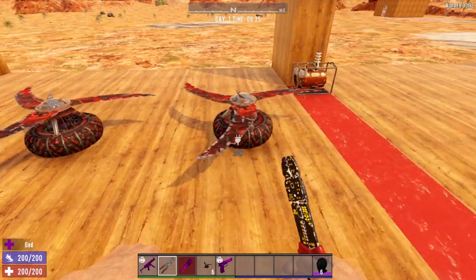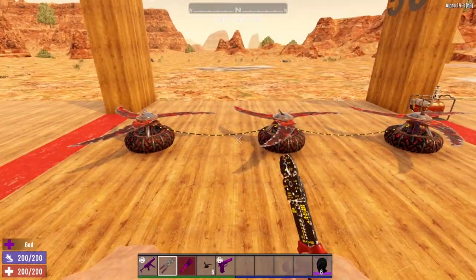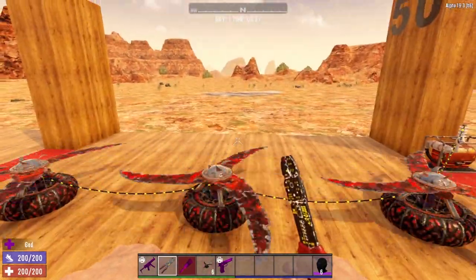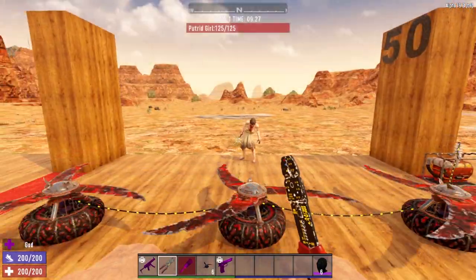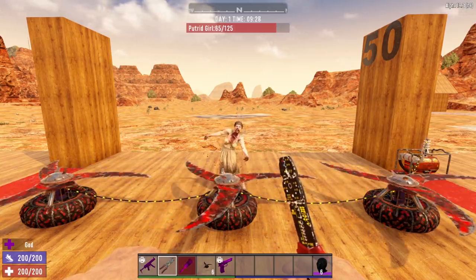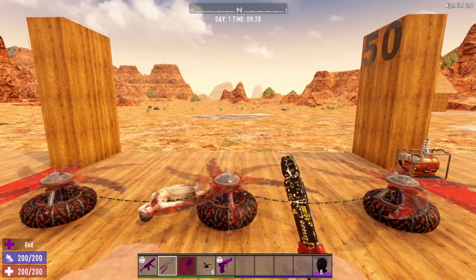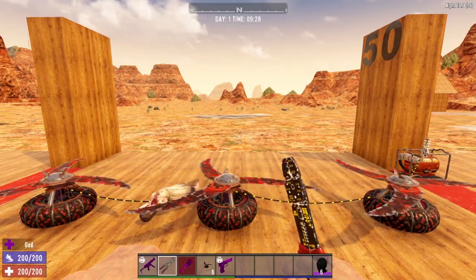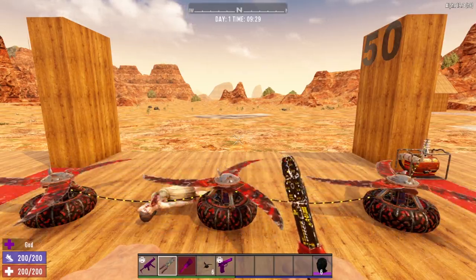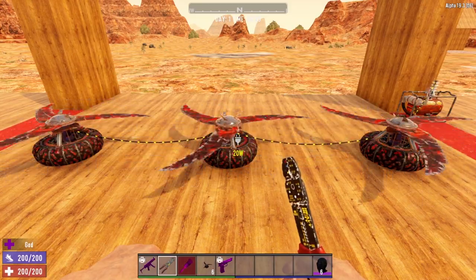Blade traps cost 20 watts of electricity. We'll go ahead and wire these up to our generator bank and wire them up into a chain, then get our generator bank turned on. Let's bring in our zombie volunteer — the lovely Arlene. We'll turn her AI back on and get her to stumble towards us. And just like that, Arlene is down — it took four whacks from the blade in order to chop her to bits. Blade traps are extremely, extremely powerful, but you have to be very careful because blade traps work just as effectively against you as they do the zombies.